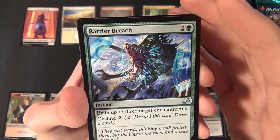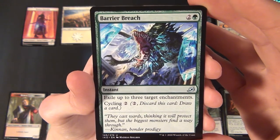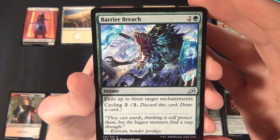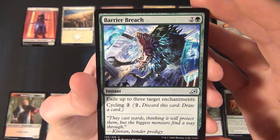Then we have an uncommon green instant — Barrier Breach. It costs two and a green to cast and exiles up to three target enchantments. It also has cycling for two.